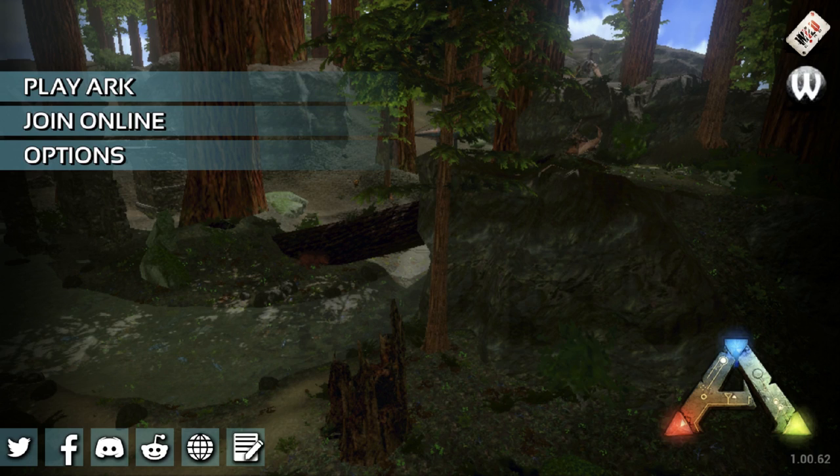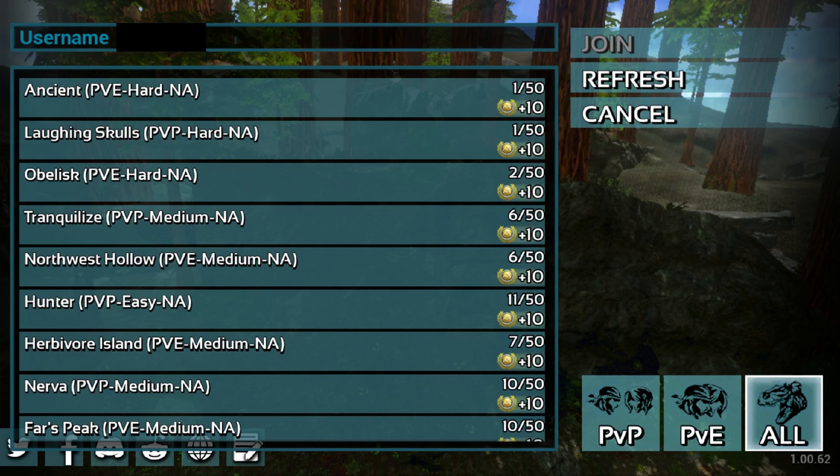So when you first pull up the game, this is the screen that you're going to see and essentially you have a few options here. One of them is Play ARK, another one is Join Online. Now the options tab just gives you gameplay options which we will not go into quite yet — that's going to be a little bit later. If you're just in here to play the game, the first thing I'm going to have you do is click on Join Online.